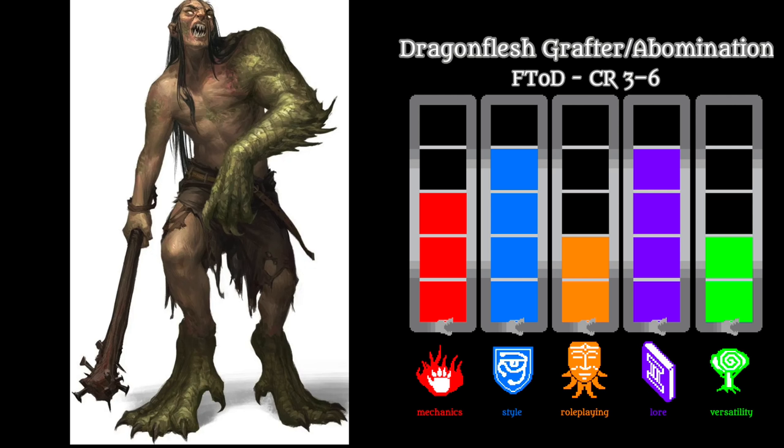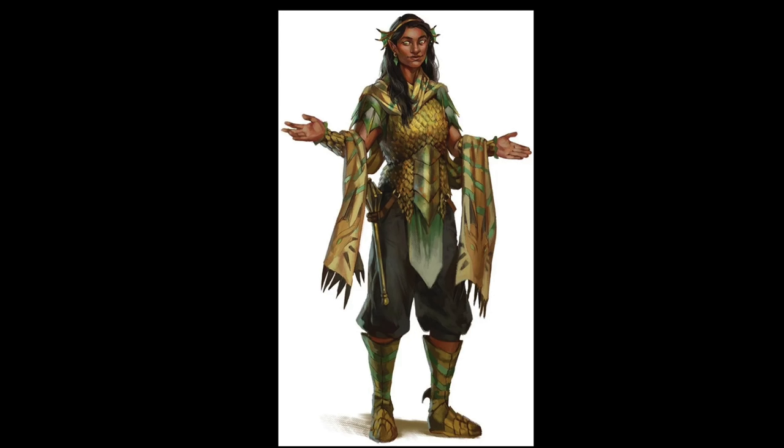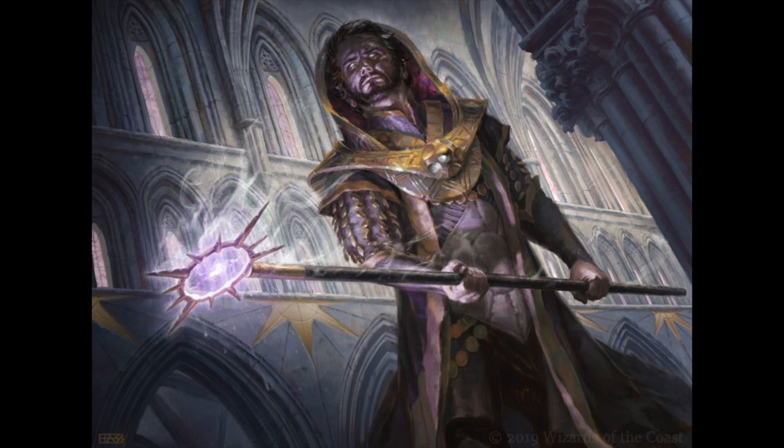Next up we have the dragon followers — a general NPC section of just two pages with three NPCs: the Dragon Blessed, Dragon Chosen, and Dragon Speaker. The Dragon Blessed, as the name implies, is the divine-themed one — a dragon cleric or priest. It has a mace that deals a bunch of radiant damage and a radiant bolt cantrip-type attack with some typical cleric spells. There's nothing very unique here — it's pretty much a standard mid-level NPC cleric, and for whatever reason there's actually nothing dragon-themed in this NPC's abilities. It could have been called Blessed of Pelor or Sun Priest and no one would have known.